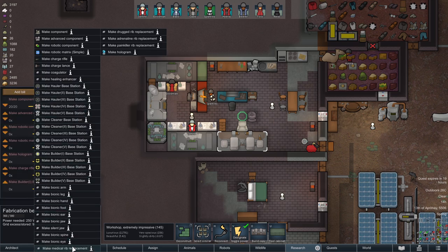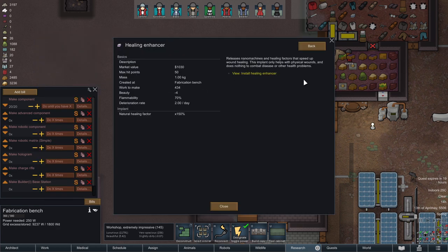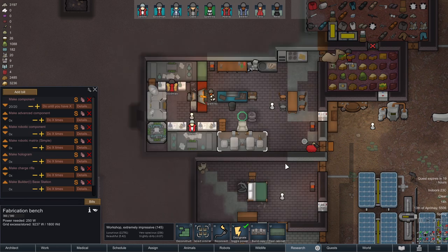I feel like there was something I'd been meaning to make for a while, but we didn't have plasteel and I can't remember what it was now. Healing enhancer? Increases healing factors - it's just for physical wounds.